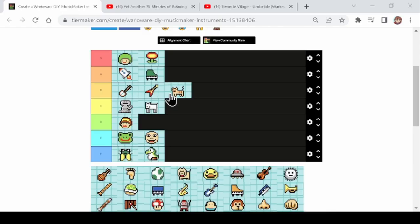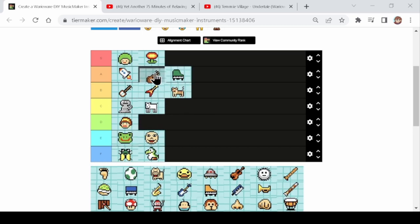Next up is the guitar. The guitar is another really versatile instrument. When there are opportunities where I don't want to use the piano I end up using the guitar, so for that reason the guitar is in A tier. It's a solid A tier instrument — you could use it for chords, as a main melody, or as a background instrument. The guitar is a very versatile instrument.